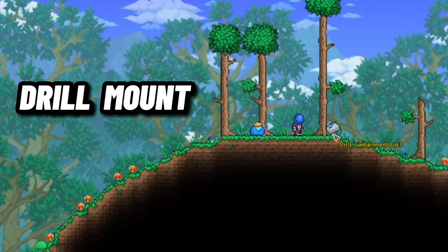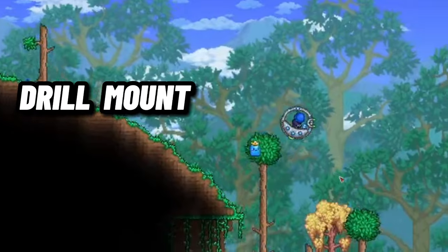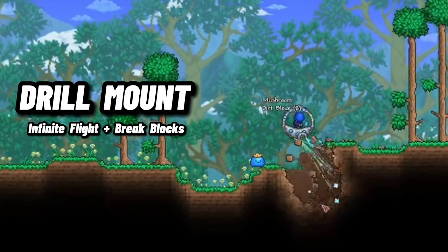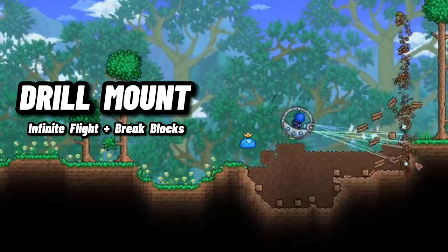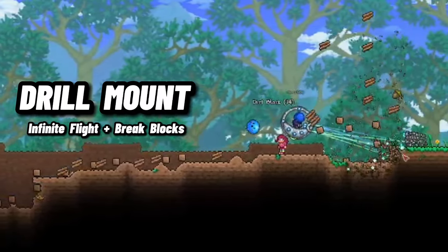The Drill Mount is, without a doubt, one of the best endgame mounts. With this mount, you can fly infinitely and destroy blocks. While its crafting recipe is a hefty price to pay, and its speed isn't the absolute best at 51 miles per hour, the ability to break blocks with your mount makes it well worth it.